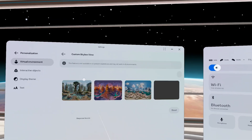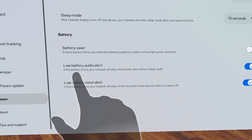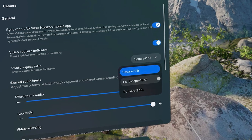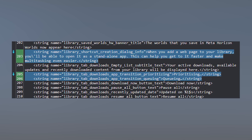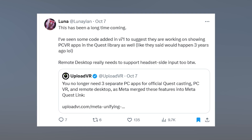Some smaller updates noticed: environments where you can change the skybox now have 'customizable' written in front of them. There are new low power voice alerts — when your headset is low on battery it will tell you to plug it in. Camera settings now let you customize the screenshot aspect ratio, so it's not just square anymore but can be portrait or landscape. On the data mine side from Luna on X, strings of code suggest you'll be able to add shortcuts to create web apps directly from the browser, and that PCVR games from your PC library would be visible in your normal Quest library.